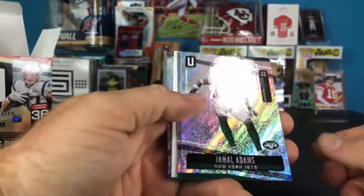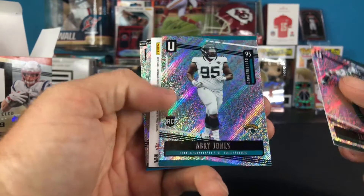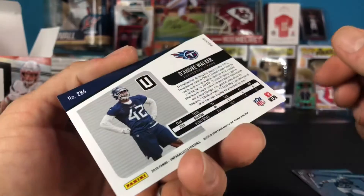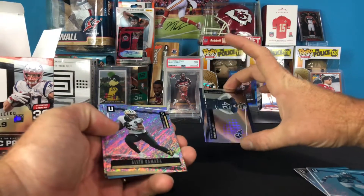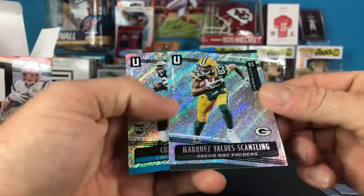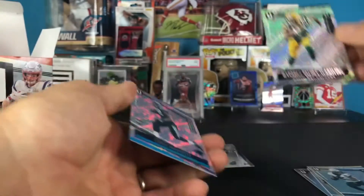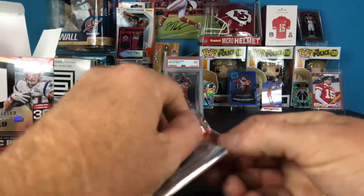Alright, here we go. Got a Jamal Adams, Abri Jones. There's a DeAndre Walker rookie card - the rookies appear to be turned backwards. Got Alvin Kamara. There's a Marquez Valdez-Scantling - I thought he was a rookie in 2019, guess not. And then Chris Manhurt's rookie card. So that's some kind of insert on the DeAndre Walker.